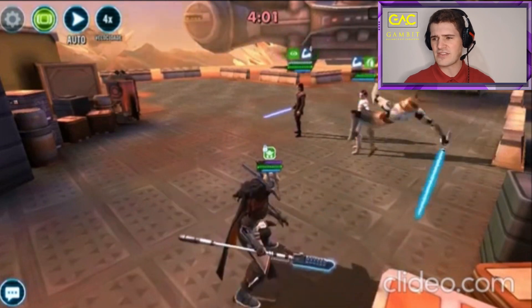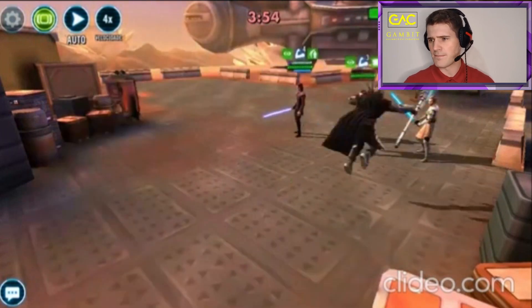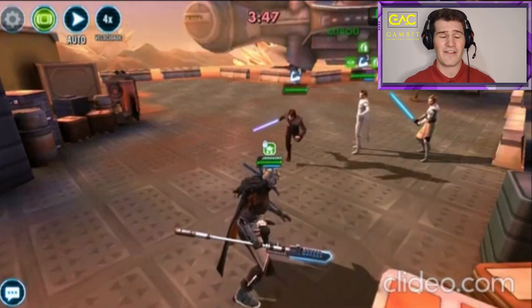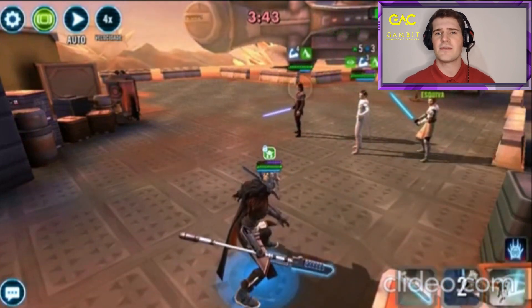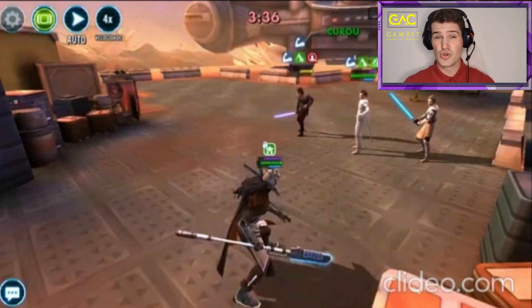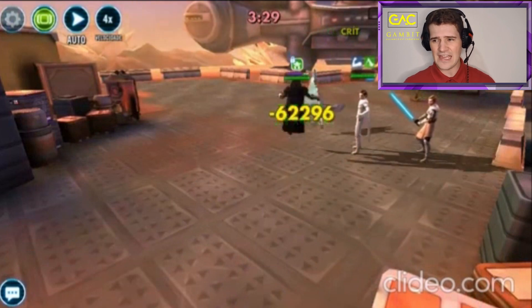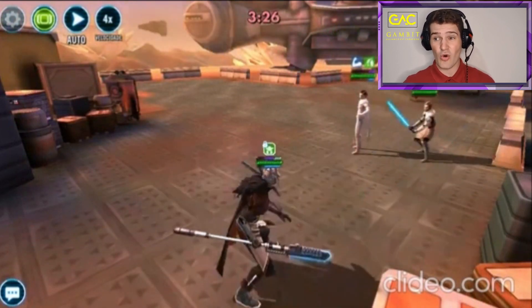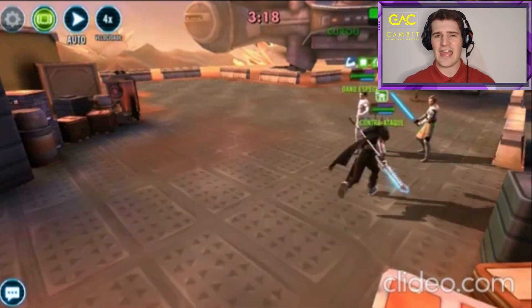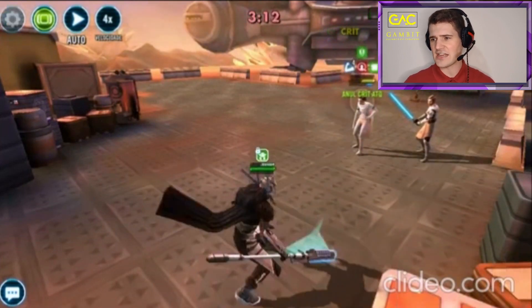In 5v5 this is actually a little bit easier because you have more buffs on the enemy team, and the more buffs there are the more critical damage you have. You have to be careful here - I believe this Jenna Anakin had really high offense, you can see him starting to cut through my protection and into my health. I decided to kill Jenna Anakin first. You need to be using Nest's first special, which does a huge amount of damage - way more than the basic. However, if the Padme team character has foresight or protection up, you won't get through them, so in those moments stick to the basic.